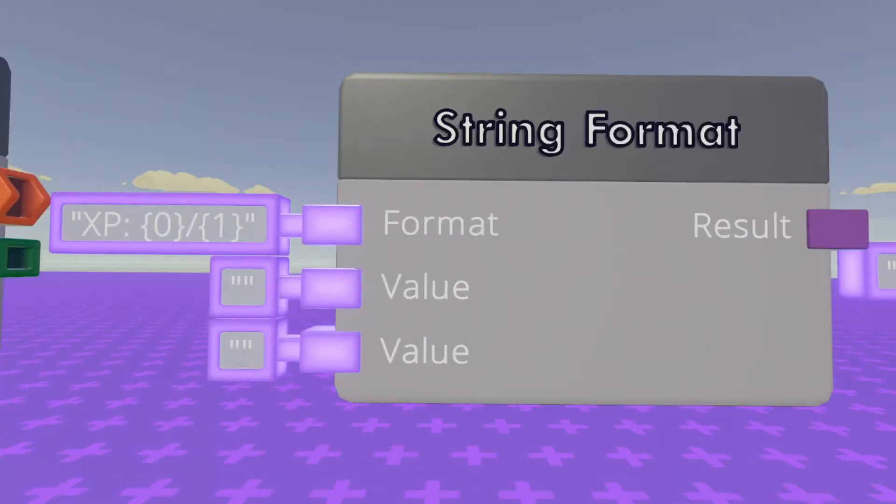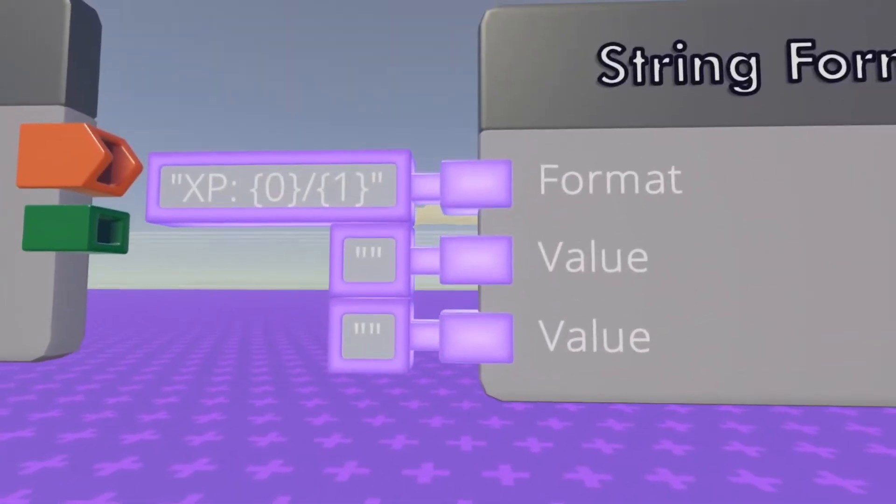Next, we have the string format. The format needs to be set like so: XP — make sure they're both capital — colon, space, open bracket, zero, close bracket, slash, open bracket, one, close bracket. Make sure you have two extra values.